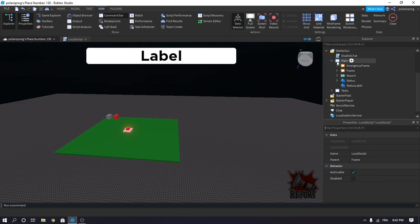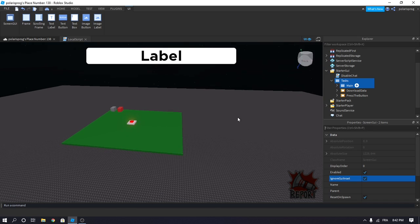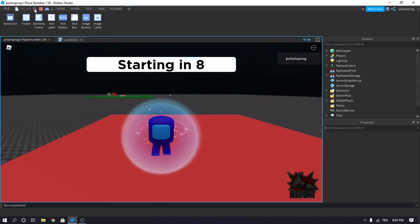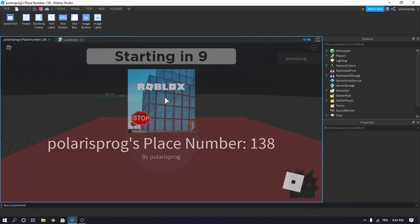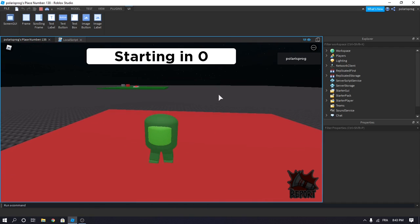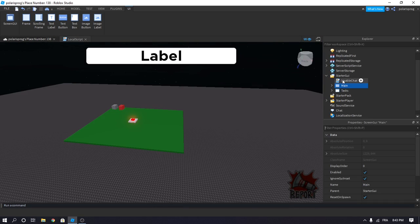All we have to do now is select both of our screen GUIs and make sure to check the box that says 'Ignore GUI Inset.' This should get rid of this top bar right here so your GUIs are not going to be blocked by this bar again. As you can see, it's now covering the full screen. When the frame fades, it should cover the entire screen this time, not just part of it.